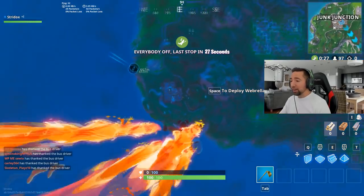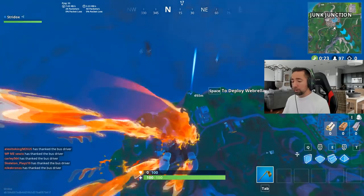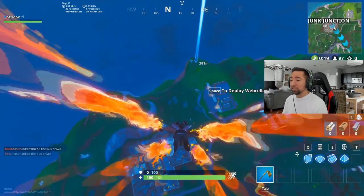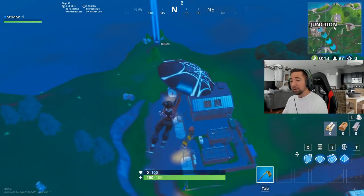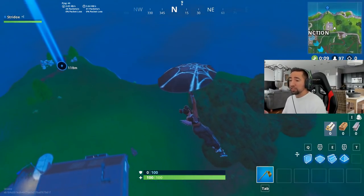The next location will be right here, north of Junk Junction. You can see it on the map with my marker — there's a little dirt trail leading to it as well. There's also going to be a sign there. All you gotta do is land on the sign and it will give you your challenge update.